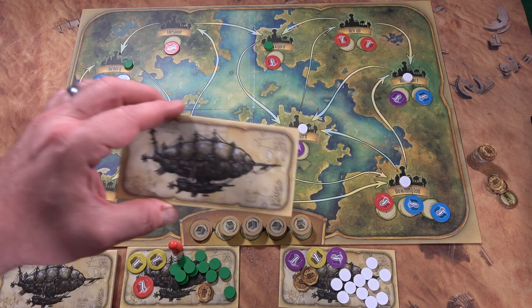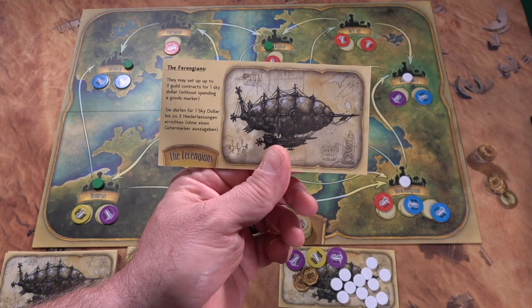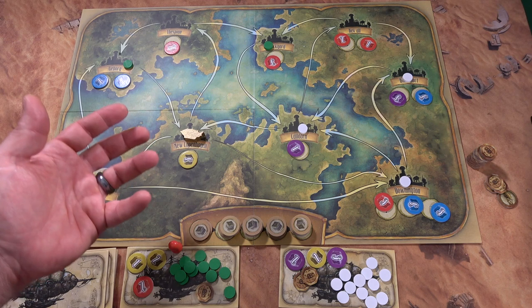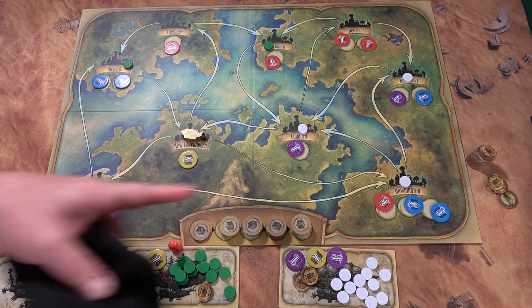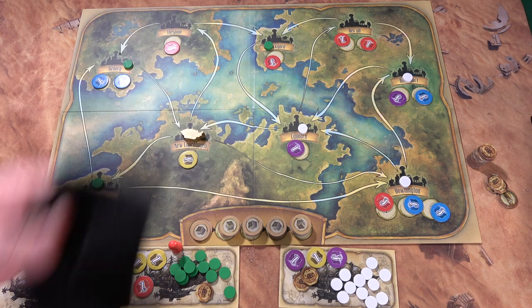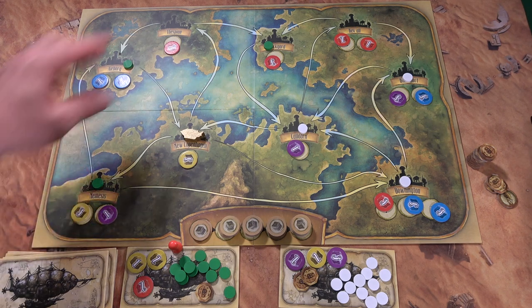You're going to have one of these player mats. It's suggested you use the beginner side for your first couple of games, but on the other side you can be a different type of guild and use special powers. The other side of the board has a harder map. You're going to take all the good markers — these represent goods throughout the land — put them in a bag, shake it up, and place them face down on the different lands.